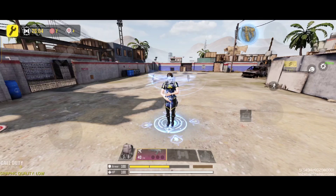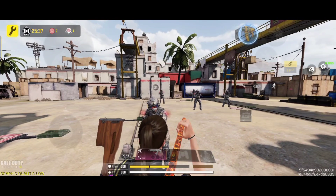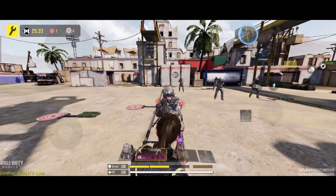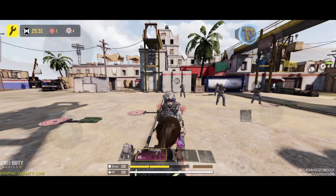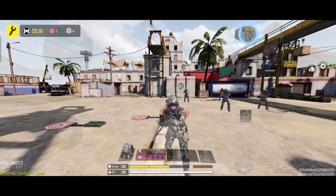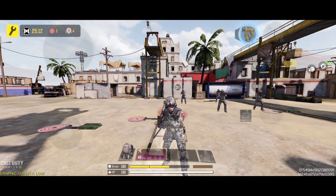Hello guys, welcome back to my channel. Today in this video I will show you top 5 pro settings for battle royale. Tip number one: transparent player near obstacle. Sometimes the character blocks the aim when you are hiding against a wall. You can't see the enemy properly because you don't have this setting enabled. After enabling this setting, your character becomes transparent and you can see the enemy without any problem because the line of sight is now clear.